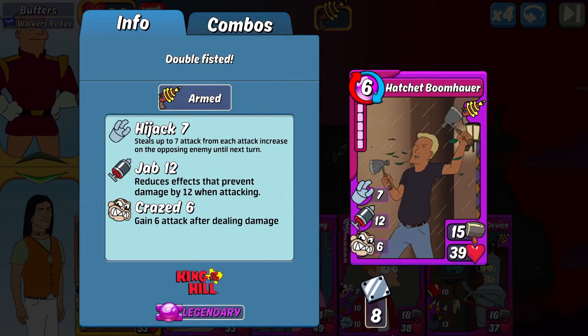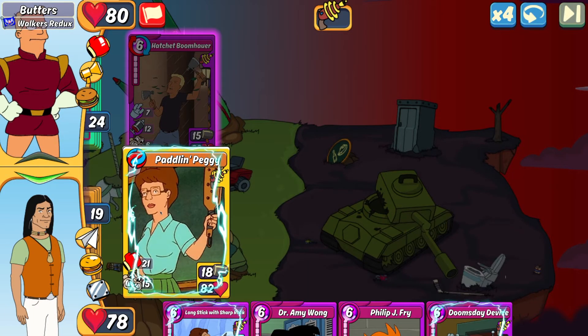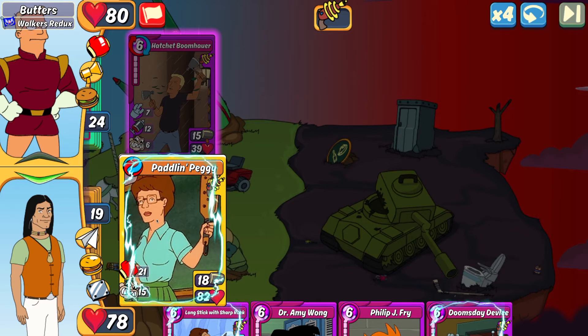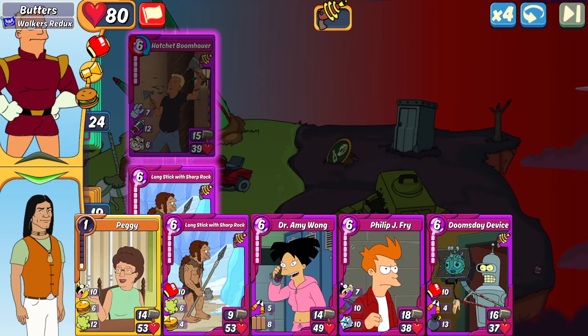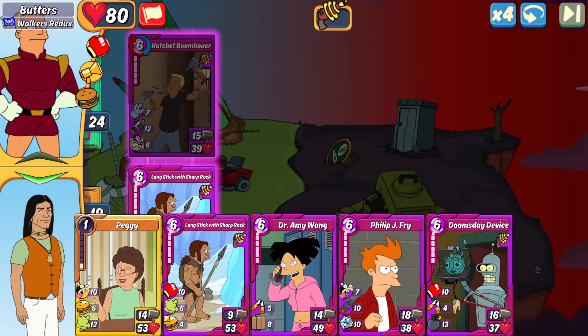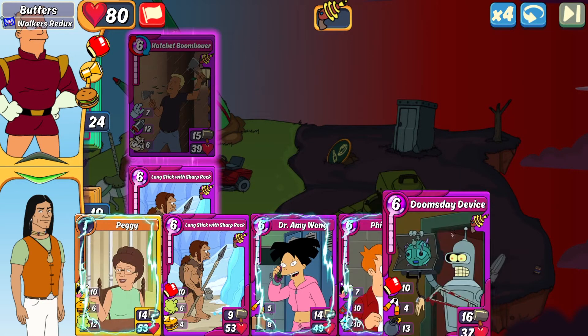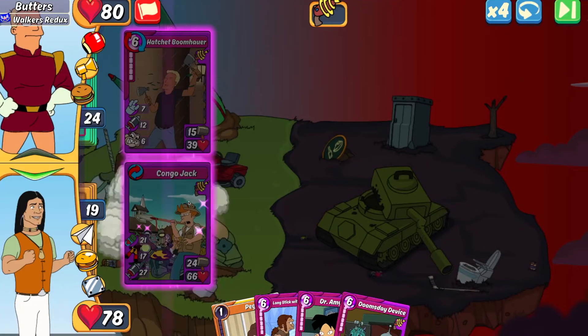I'm still locked into my same combos. That hatchet has 8 shield on it, so Paddling Peggy won't be able to one-shot it even with her 21 punch. I don't want to be feeding into its hijack with my craze. My better move is Congo Jack, because Congo Jack has the cripple so I won't take damage from his hatchet on the initial turn, and I have my jab to break through his shields. We're going to make that Congo Jack combo.